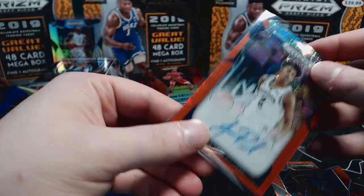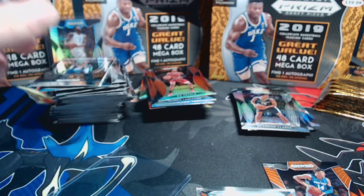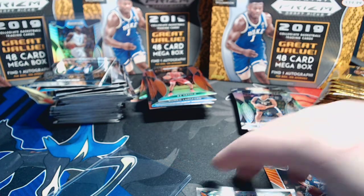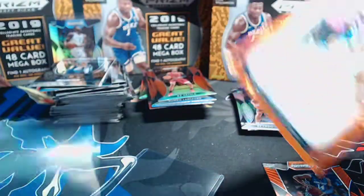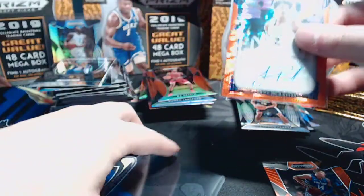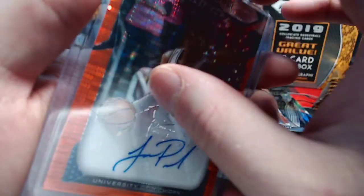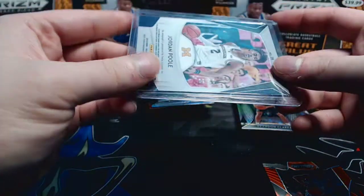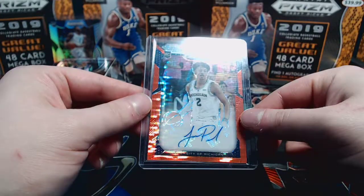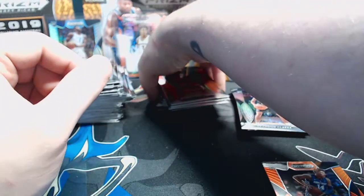I'm in a little bit of a problem because I'm using oversized sleeves meant for thicker cards - let's see if I can find some regular sleeves. I'm a little short on soft sleeves right now, but that one definitely deserves a top loader for being numbered to 10. Number nine of 10. Great looking card - Jordan Pool, Michigan, also Golden State Warriors. What a box - that box was sick!